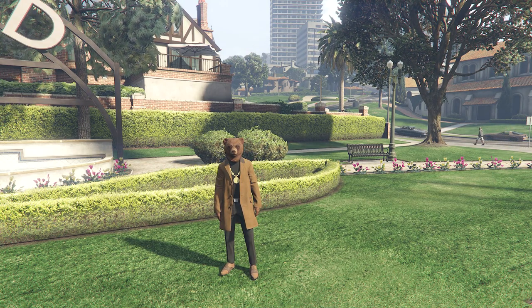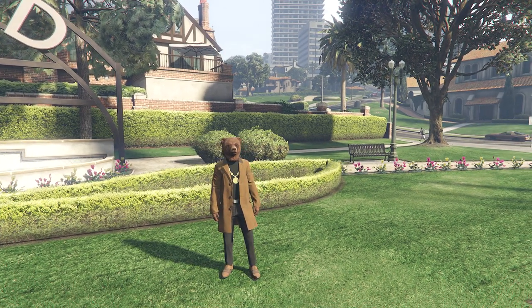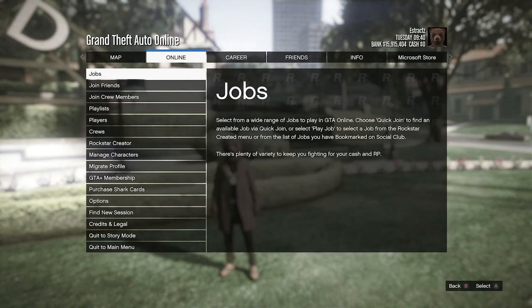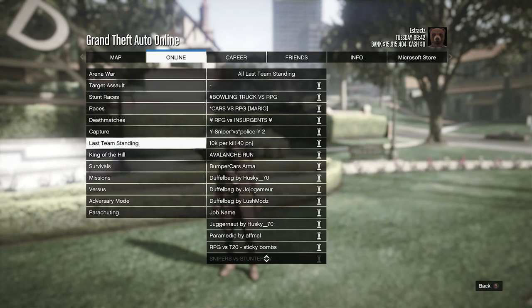After your friend bookmarks the job in the description that fits your console, he's going to restart his game. After he restarts his game he's going to hit pause, go to online, go to jobs, go to play job, click on bookmark, and then go to last team standing.